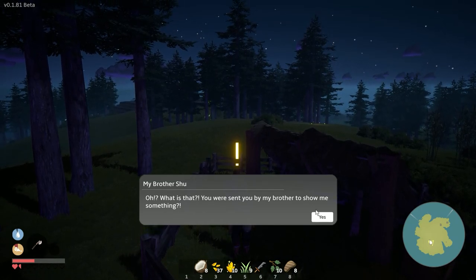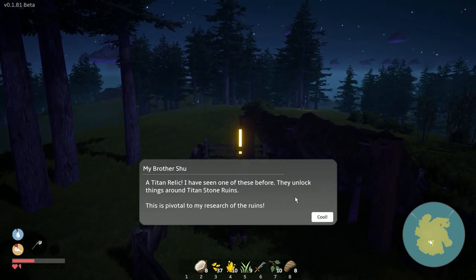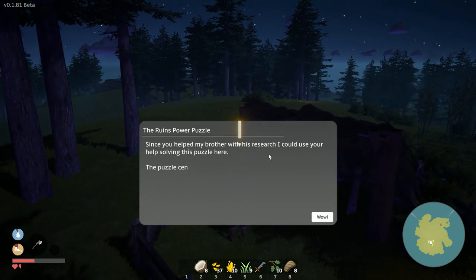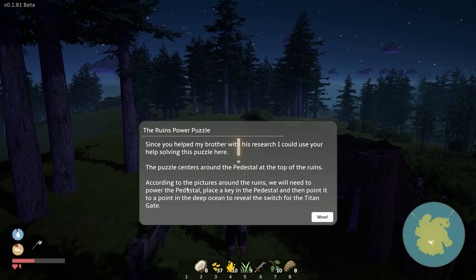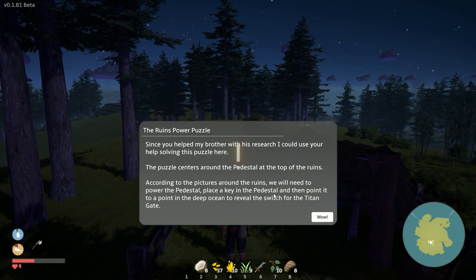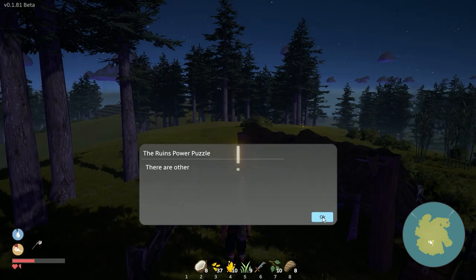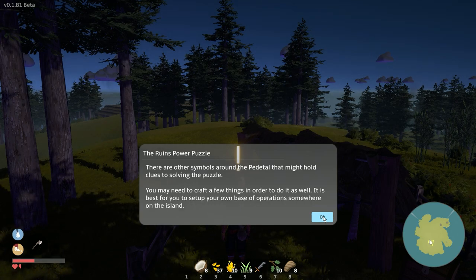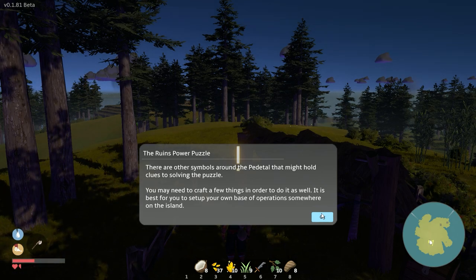Mission complete! He says he was sent by his brother. Something just moved on the side of the screen. NPC: 'You were sent by my brother to show me something - yes, a titan relic. I have seen one before, they unlock things around the titan stone ruins - this is pivotal to my research. Since you helped my brother with this research, I could use your help solving this puzzle here. The puzzle centers around the pedestal at the top of the ruins. We will need to power the pedestal, place a key in the pedestal, and then point it to a point in the deep ocean to reveal the switch for the titan gate.'